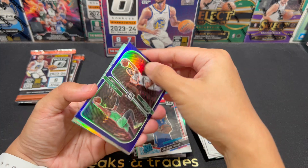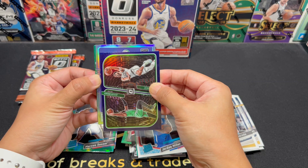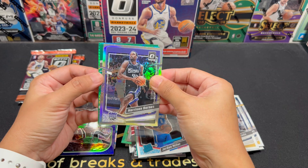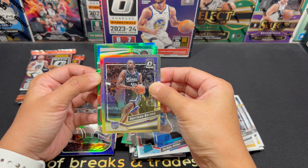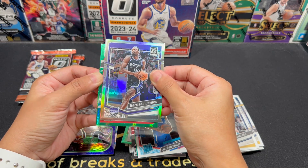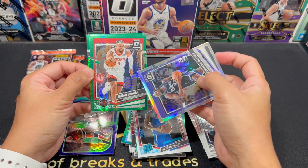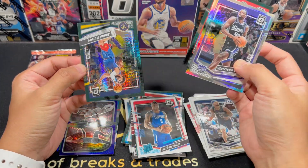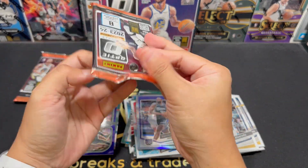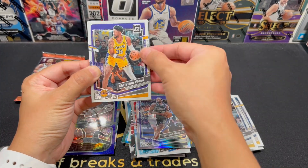I know because the Faces are also horizontal, right? Harrison Barnes silver. Rockets — is this a rookie? Dylan Brooks! And Jamal Murray. I thought it was Faces. I haven't seen a Faces insert yet — I haven't pulled one from all the breaks that I did.